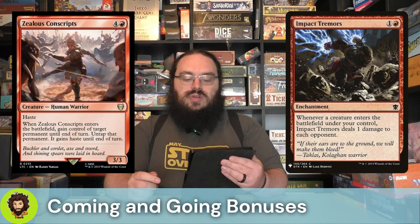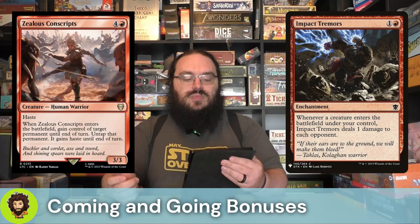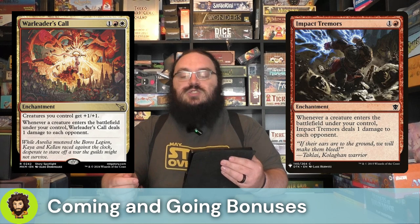We're moving down into our enchantments. We have Impact Tremors — two mana, creature enters, we're going to do one damage to each opponent. We're also running Tokasai's Welcome — three mana, creature enters with mana value three or less and we're going to draw a card. The trigger's only once a turn, but we really want to keep our hand full since we're digging for combo pieces in this deck.